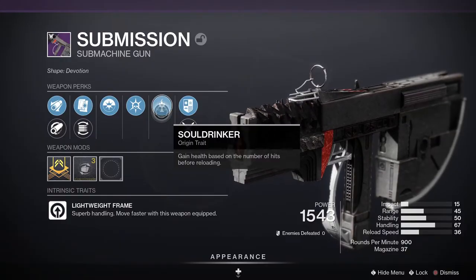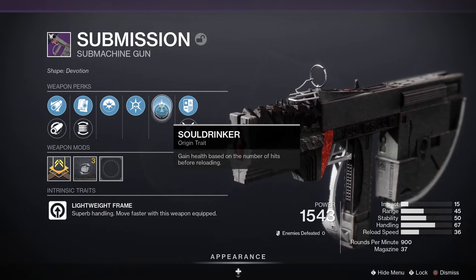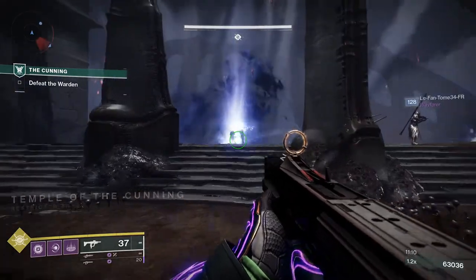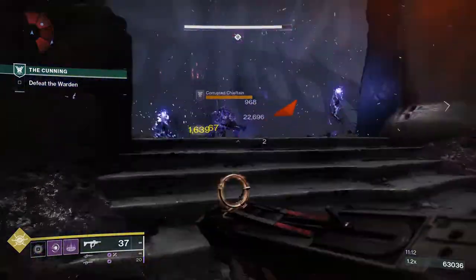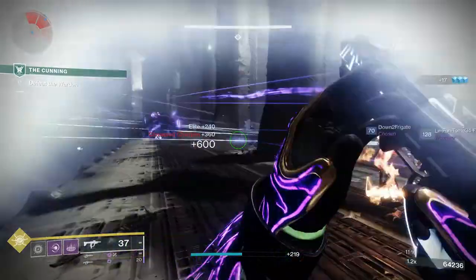The Vow of the Disciple raid also comes with the Origin Trait Soul Drinker on all weapons, where you gain health based on the number of hits before reloading. All in all, there are loads of rolls for this weapon that are really good. Find the one that works for your play style and you can't go wrong with this SMG — it's an absolute laser beam.